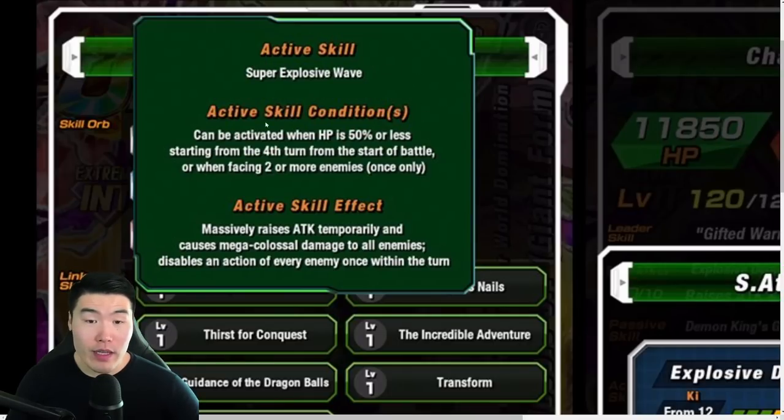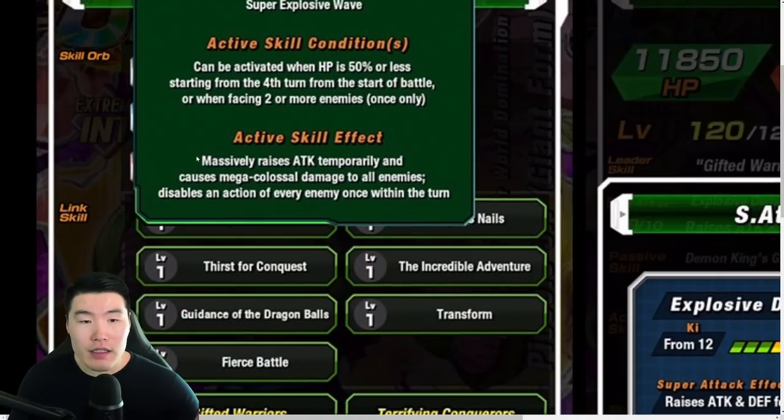The active skill is Super Explosive Wave. It can be activated when HP is 50% or less starting from the fourth turn from start of battle, or when facing two or more enemies. So on Super Battle Road or World Tournament, you can literally activate it turn one — that's really nice. The effect is massively raises attack temporarily and causes mega colossal damage to all enemies, and disables an action of every enemy once within the turn. So every single enemy loses an attack — that's pretty cool.